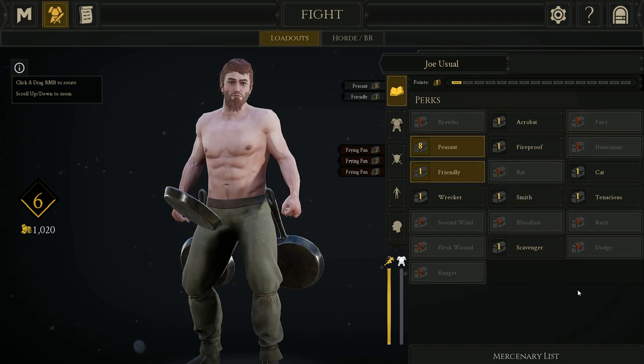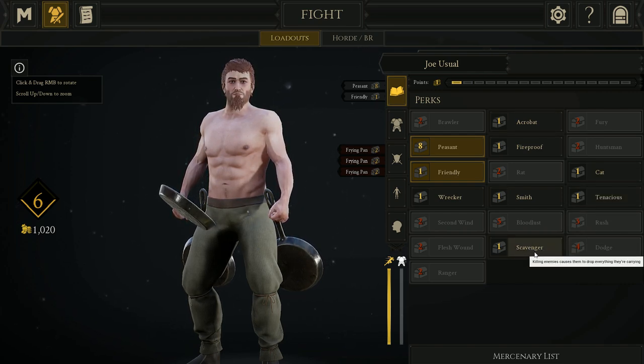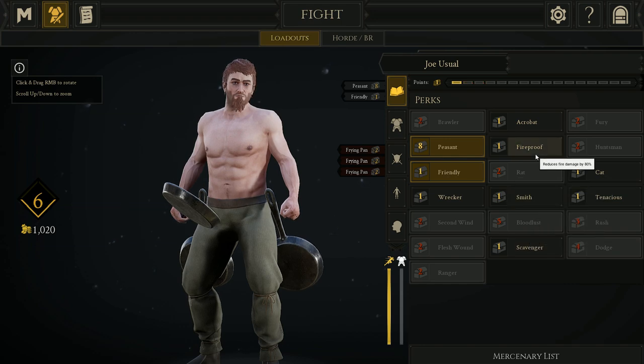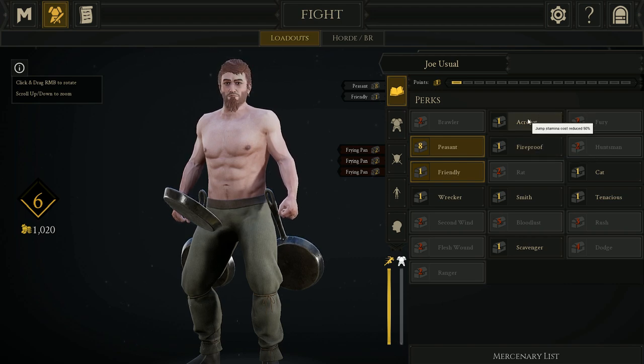And then you've got one more point, and I would throw that into maybe Cat, which reduces fall damage, or Scavenger, which causes everybody to drop their items when you kill them. Or maybe Fireproof, which reduces fire damage by 80%.